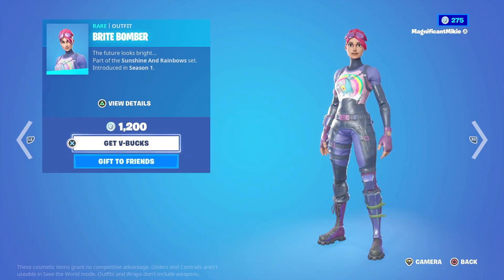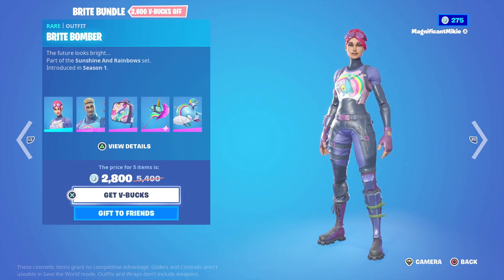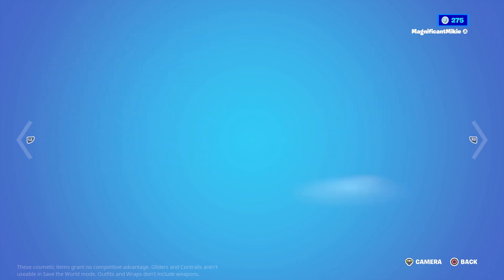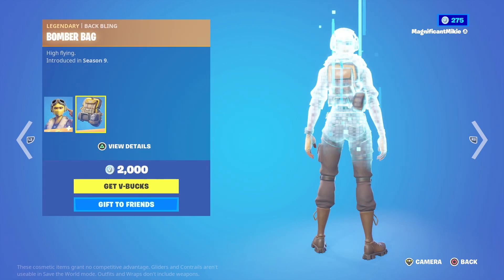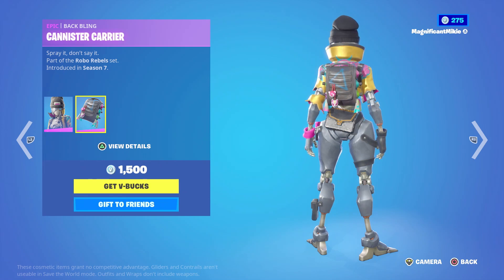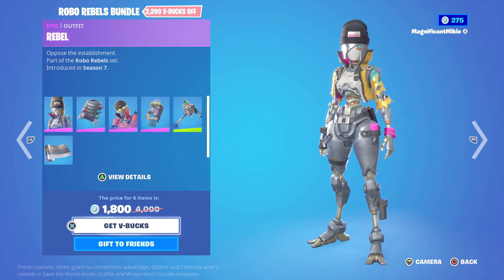We have the Bright Bundle, which has the Bright Bomber outfit for 1,200. Bright Gunner outfit with Bright Bag Back Bling for 1,500. Rainbow Smash Pickaxe for 1,500. Bright Blimp Glider for 1,200. Or it's all in the bundle for 2,800, which is 2,600 off the total. The Dummy outfit with Wrong Turn Back Bling for 1,200. Noggin Pickaxe for 500. Crash Test Wrap for 300. The Raptor outfit with Raptor Satchel Back Bling is 2,000. The Velocity outfit with Bomber Bag Back Bling is 2,000. Assault Bomber Glider is 1,200. The Robo Rebels Bundle — Rebel outfit with Canister Carrier Back Bling is 1,500, Revolt outfit with Board Bag Back Bling is 1,500, Crossroads Pickaxe is 500, Can Do It Wrap is 500. Or that's all in the bundle for 1,800, which is 2,200 off the total.